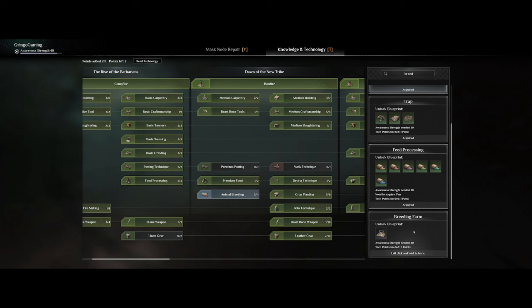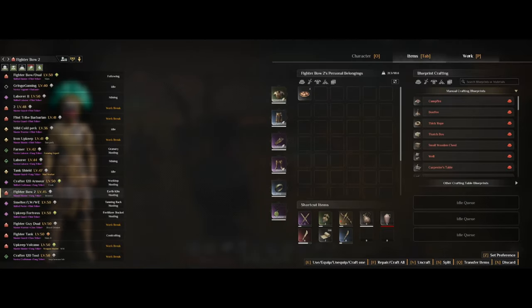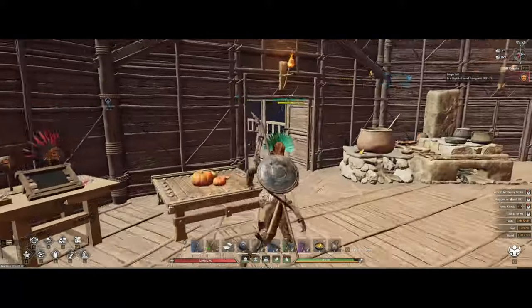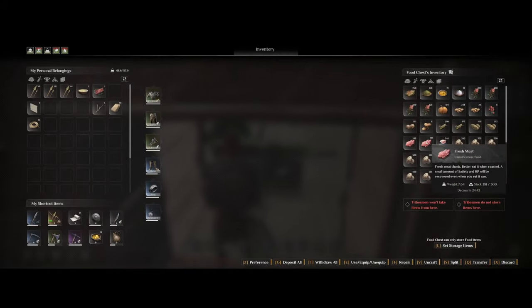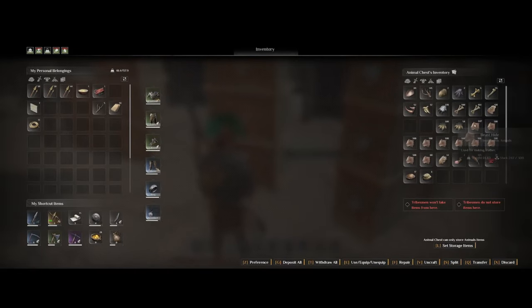Getting a breeding pen is really helpful as you can assign a tribesman to it and they will do all the work for you. If you click here, it makes it so the tribesmen do not store items in the breeding farm — which is something I prefer. The NPC will then sort out all the items for you if you have storage space set up, like meat going to the food chest and bones, hide, blood, and all of that going to the beast chest instead.